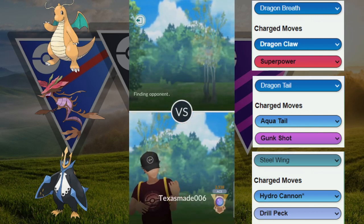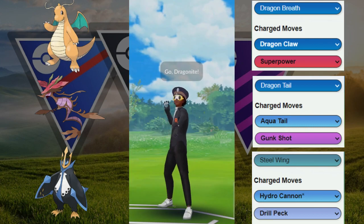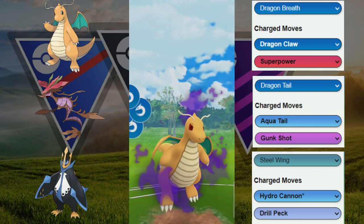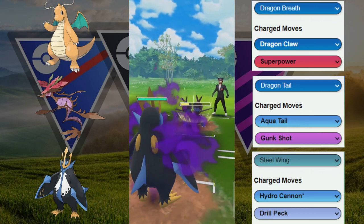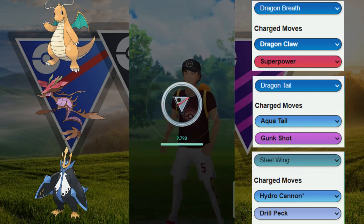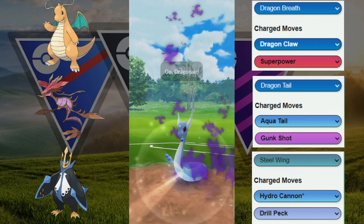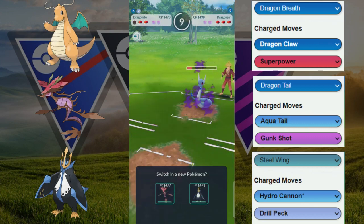Welcome back to another video. Today we are back in the Open Great League and we're gonna run a different team. We got the shadow Dragonite paired with the Empoleon and the Gouging, so a very interesting team here. Our opponent has to consider shielding or tanking this Dragon Claw — they decide to shield. We switch out into the shadow Empoleon to tank the Body Slam, and the Steel Wings are doing really good damage, so much that they decide to quit. The shadow Dragonite with the shadow Empoleon core, and Dragology is just a fun Pokemon to use right now — it's running Gust, Bleed, and Aqua Tail.